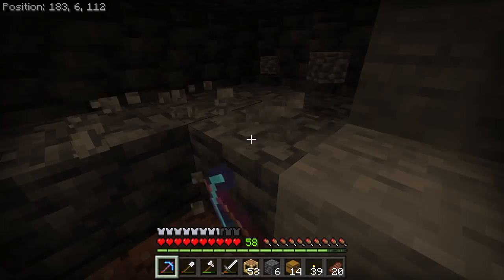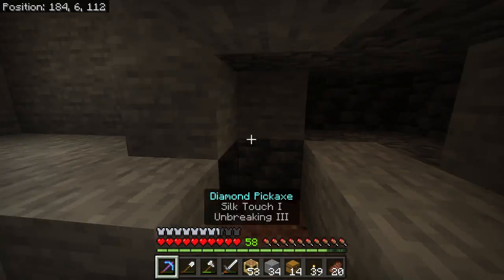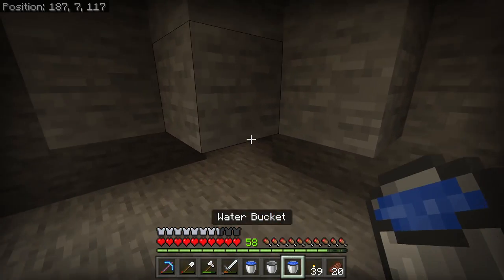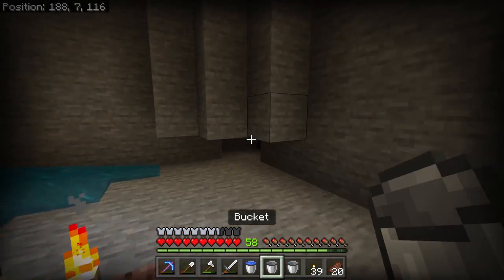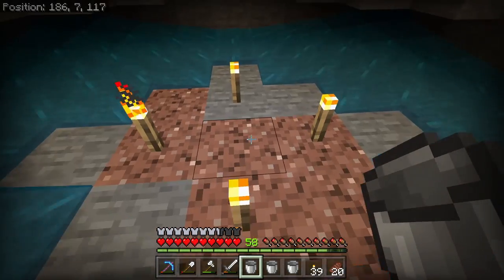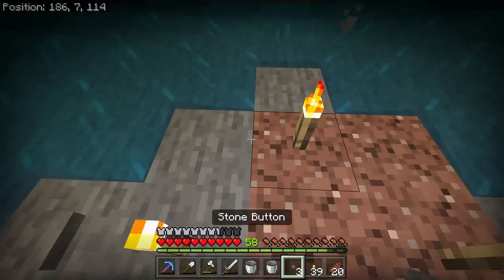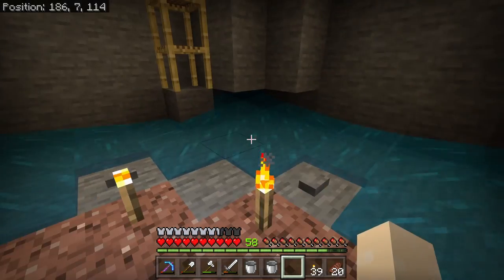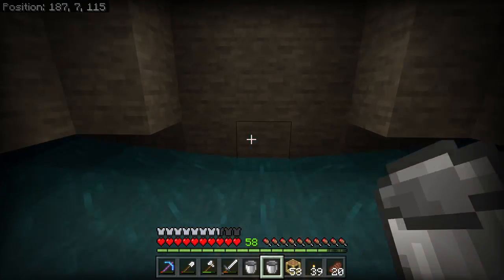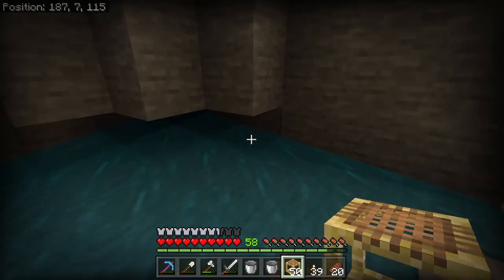We'll then dig back diagonally another one block into each corner. This is so when we place the water it flows to the right place. As we place the water in the far corners you'll see that it flows to the middle leaving a diamond shape. The square in the middle of this will become the drop chute for the spiders. We'll pop some buttons on the other blocks on the outside of this square to stop mob spawning there. Spiders are larger than one block so they'll be too big to get stuck on those spots.